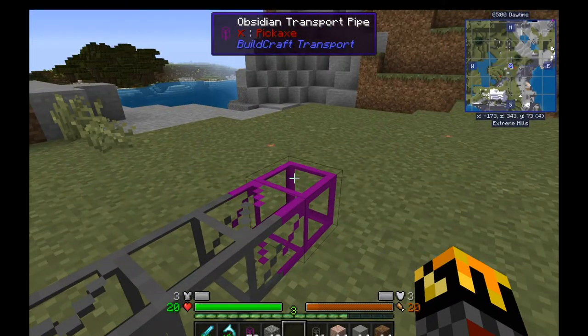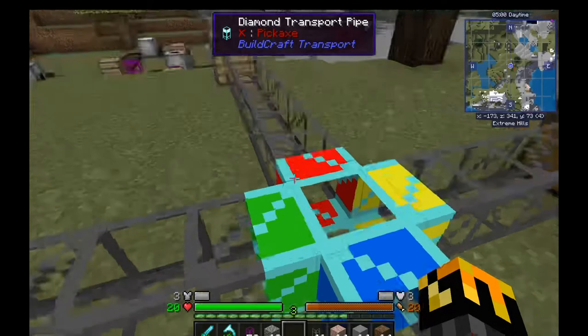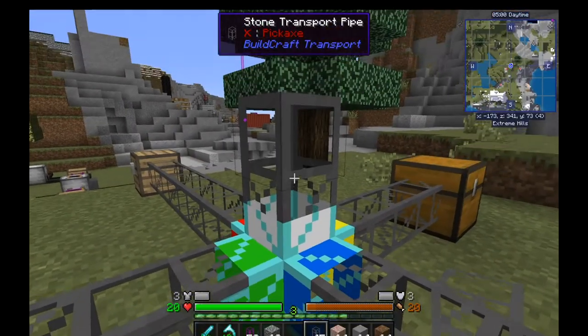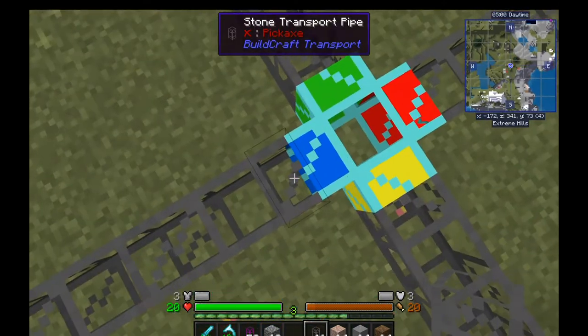Pretend this is like a quarry input or something. So I've got the sorting UI, which looks kind of complicated but it's actually pretty simple. If you notice, each side has a color. The top and bottom also have colors — they don't render unless a pipe is placed there though. So I've got red, yellow, green, and blue.